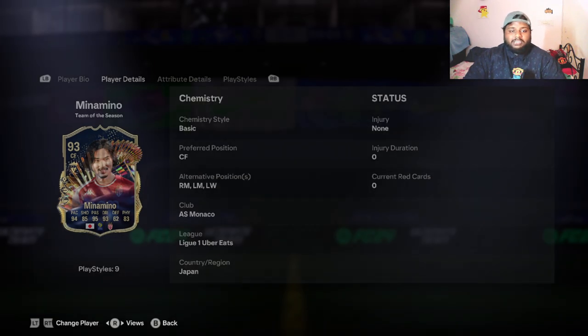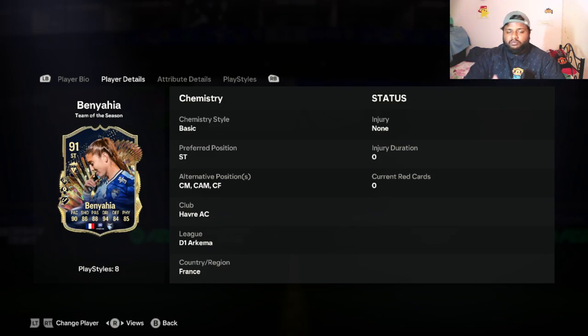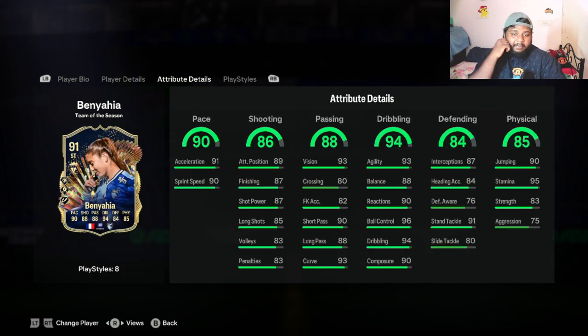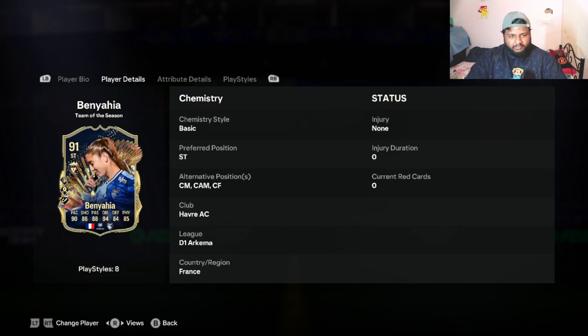Now let's look at the other player quickly. You can play her at center mid, center attacking mid, and center forward. She has a five-star weak foot, which is actually nice. She has decent pace for CAM or center midfield. Her shooting is decent but I would have preferred more shooting for a CAM slash striker. Short pass is decent, and her stats are mostly in the 80s and 90s, which is good.